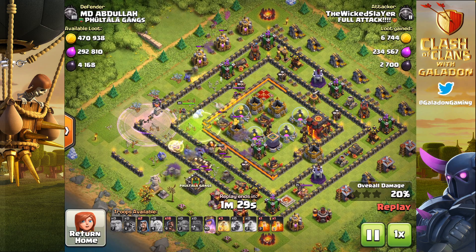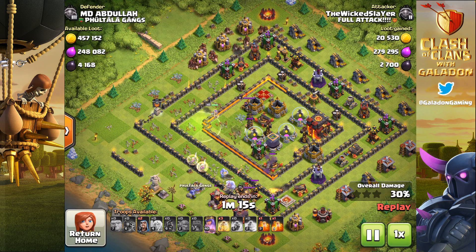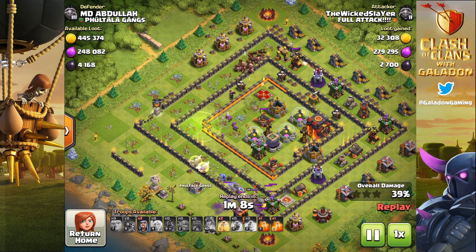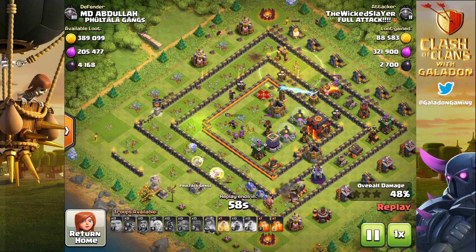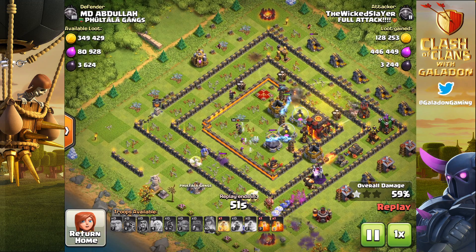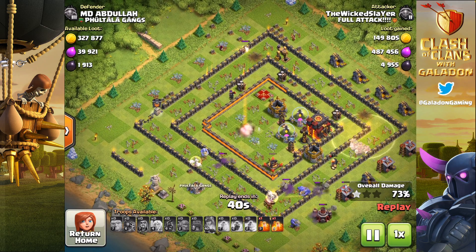These armies can be used in different ways, shapes, and forms. Right here, by the Wicked Slayer from Full Attack, is a relatively versatile army of giants, bowlers, and a queen walk — probably one of the top three Town Hall 9 farming armies out there right now. This one didn't quite go as planned with the queen and healers separating, but he is going to get into the core. You can see the dead inferno tower right there helps out a lot, and the queen, although just about gone, lasts long enough to take out that dark elixir storage — grabbing thousands upon thousands of dark elixir.